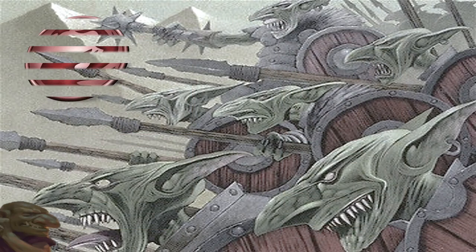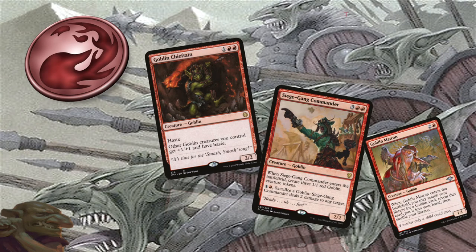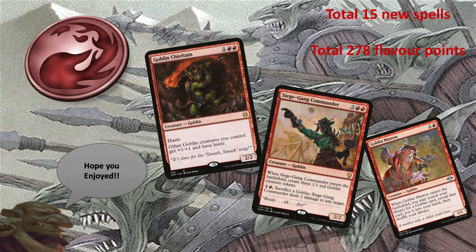These are our picks for the Muxus, Goblin Grandee, Goblins Tribal EDH Commander deck. We picked a total of 15 more cards as haste enablers and goblin spells with powerful ETB effects, and reach 278 flavor points. Hope you enjoyed this video — please like, share and subscribe. See you soon with the next part of the deck tech, where we will focus on the combos and the rest of the deck.